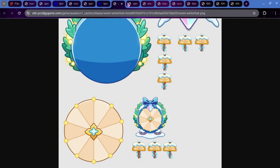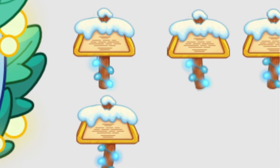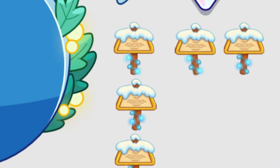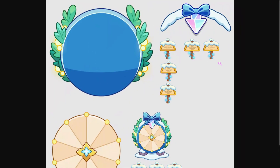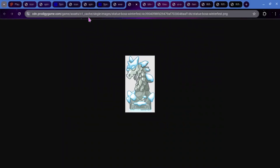A few things were updated for the Event Winterfest. The sign was updated to be HD. We also have the statue boss for Winterfest, and sadly the boss is going to be the Ice Worm. So we're not going to get some unique boss — it'll just be like the Ice Worm and the Shadow Worm. But yeah, this is what the boss for Winterfest is going to be.